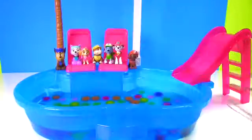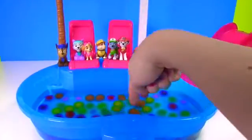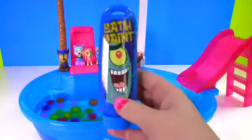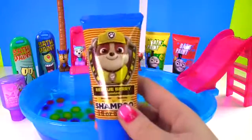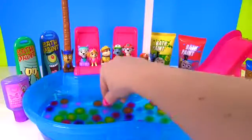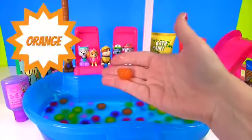The Paw Patrol is here today and we have giant Orbeez and bath paint. We're going to learn colors and have lots of fun! Hi everyone — we're having fun in the pool today with the Paw Patrol. We have giant Orbeez in here in all different colors. And we have blue, yellow, red, green, and purple bath paint, plus Rubble Rescue Berry Shampoo to help clean everyone up. Let's look at these Orbeez — wow, this one looks crazy! It's orange!